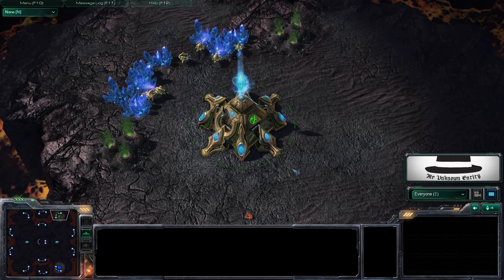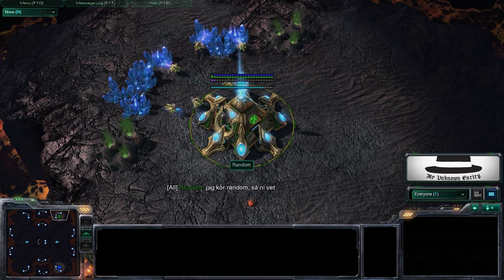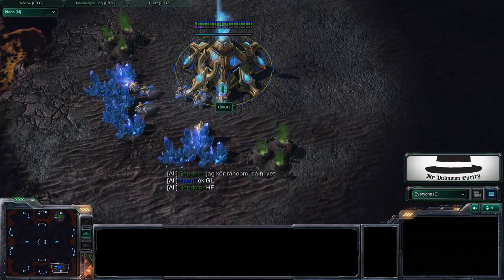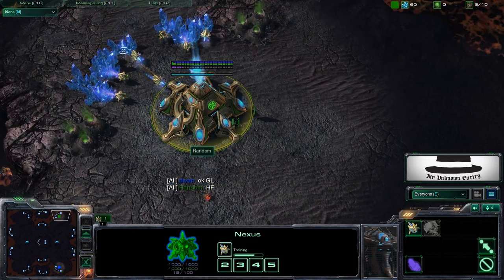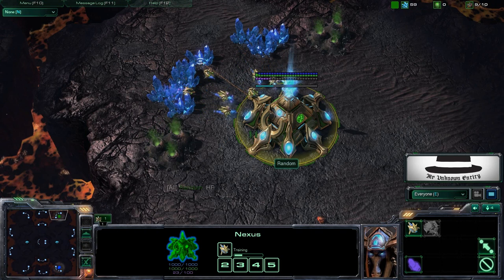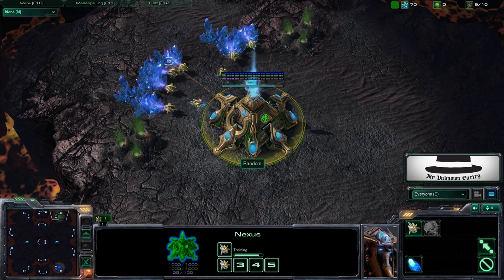Hello and welcome to another very exciting StarCraft 2 video. I'm going to show a match between my brothers Random and D-Van. D-Van is spawning as the blue Protoss in the bottom right corner of the map and Random is spawning as a green Protoss in the top right corner. You might not understand what they say because we're Swedish, so Random basically said he's playing Random — and that makes sense because his name is Random.